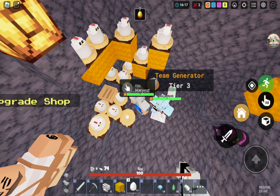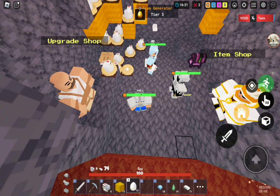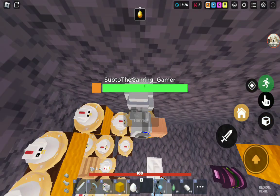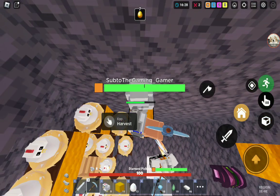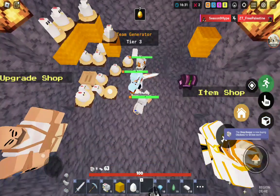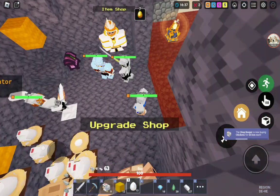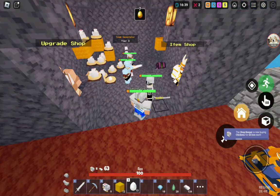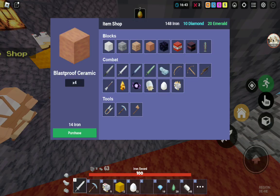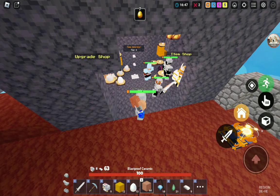Let me just place these first and I'll see what I can do. All right, hello — you're the culprit. I need to break this. That's sixty-three iron. This thing is getting a lot cheaper, actually. Let me just get a bunch of blast-proof to cover the front of our base.